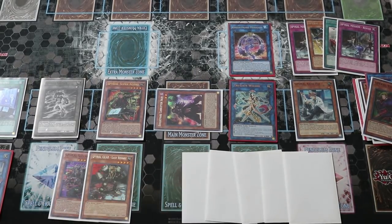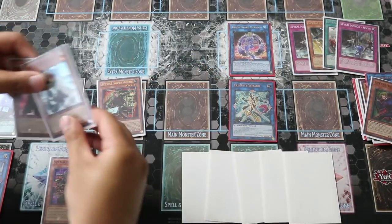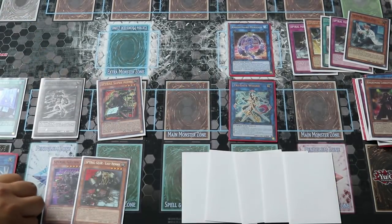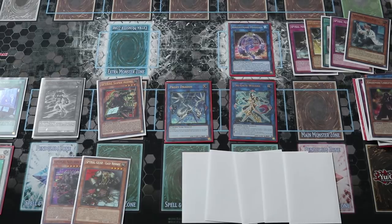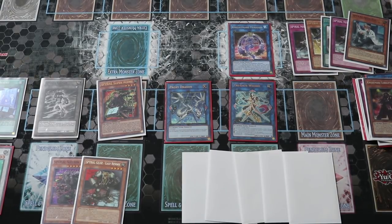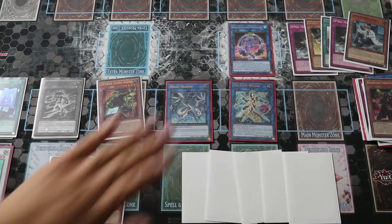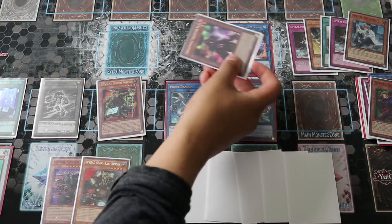Link Quick Fix and Iblee off — Quick Fix is banished — link them into Proxy Dragon. The reason I'm playing Proxy Dragon instead of another Link 2 is because it's very generic. You could also play Impcantation of the Water Chalice or another Nightmare Goblin. By linking into Proxy Dragon, Iblee's effect activates to special summon itself to your opponent's side of the field.